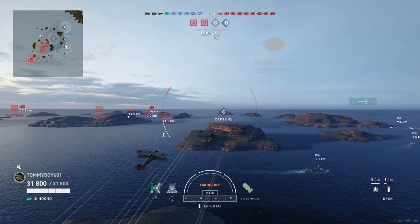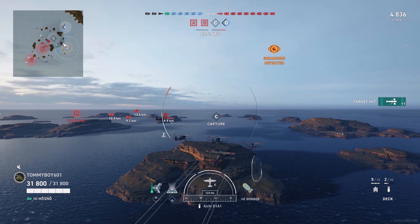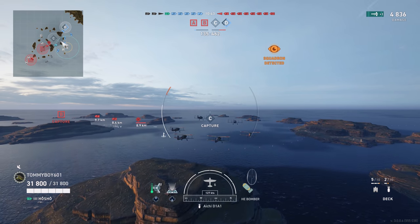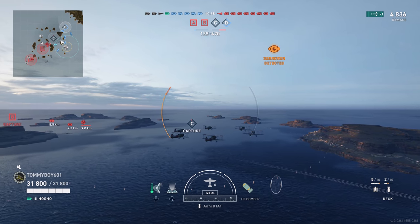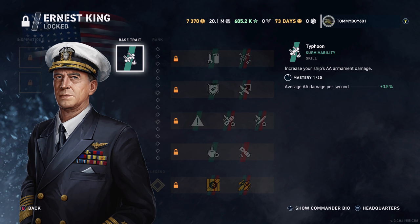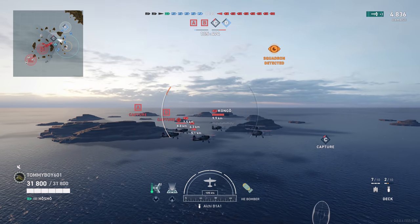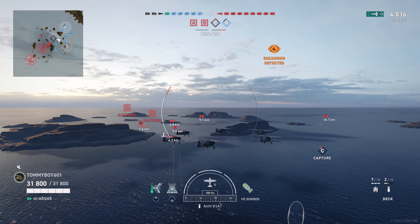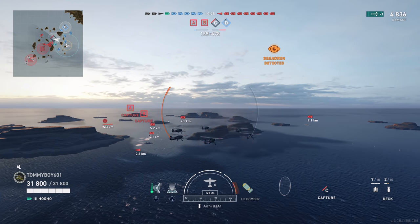Once you complete either of these challenges, you unlock both the ship and the commander. Let's go ahead and take a look at each of the commanders and their skills. Starting with the American commander, Ernst King. His base trait increases your ship's AA armament damage. Then going on to his regular skills: at the first tier he has 'Good Day's Work,' which reduces the reload time of your damage control party, or 'Swatting at Flies,' which increases your aircraft carrier's average AA damage per second. The next slot, he can either equip Stronghold, which decreases incoming damage to your aircraft carrier.